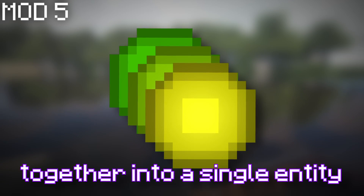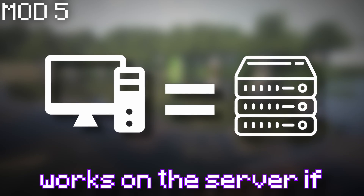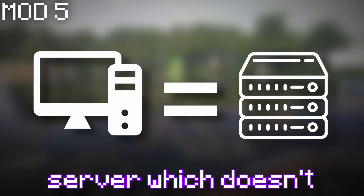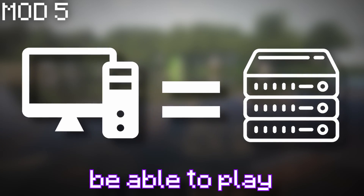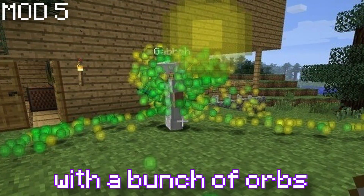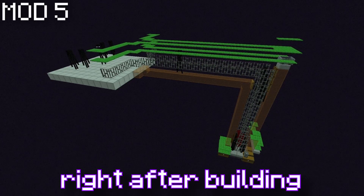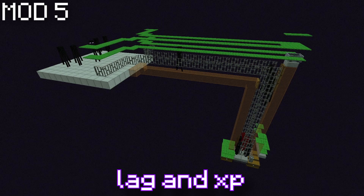Last but certainly not least is Clumps. This mod groups XP orbs together into a single entity to reduce entity lag. Unfortunately it only works on the server if installed on both client and server, so if you're playing on a server which doesn't have it installed you will not receive the effects of the mod, however you will still be able to play. On top of this, it also makes the player immediately collect the orbs once they touch the player so that you aren't stuck with a bunch of orbs in your face. This mod is really useful especially right after building an enderman farm, as they always fill you with so much lag and XP.